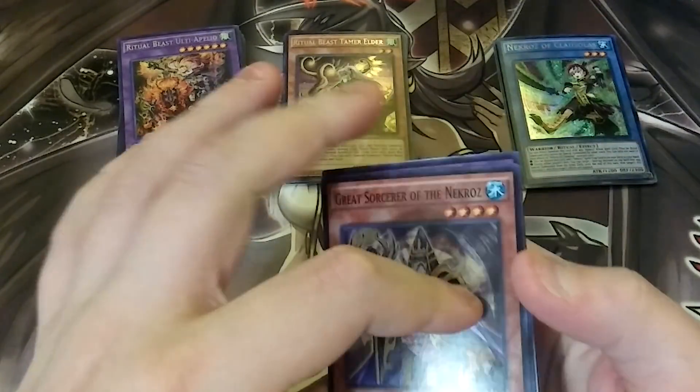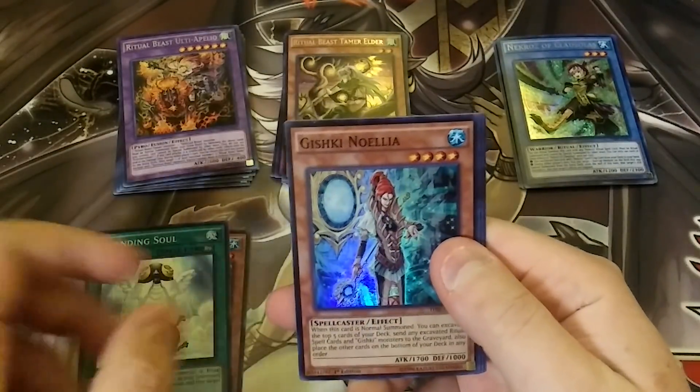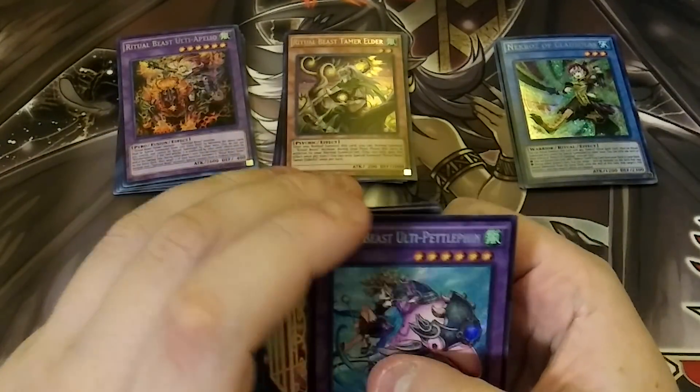Okay, we got a Fusion card back there — maybe. Great Sorcerer of Necroz, Ascending Soul, Gishki Notarellis, Ritual Cage, and we got a Purple Dolphin. And then a Ritual Beast Ulti Pella.